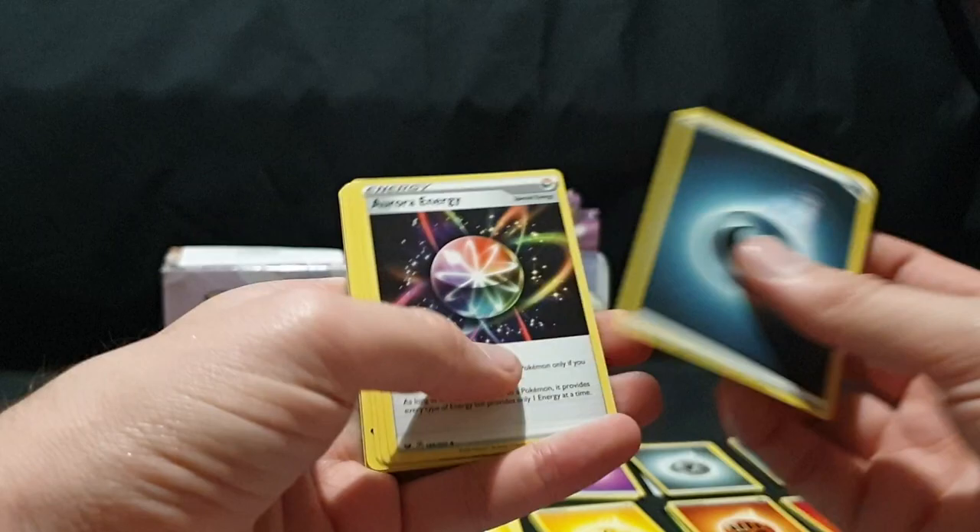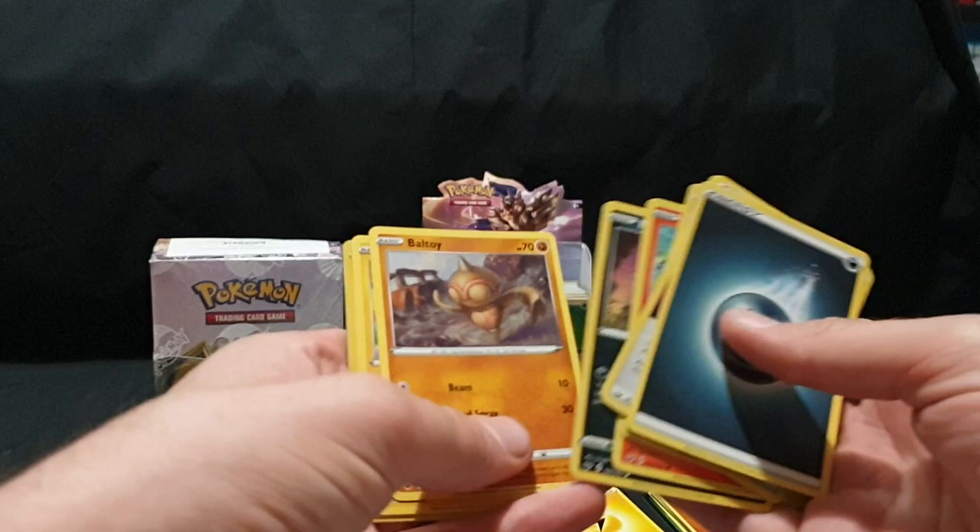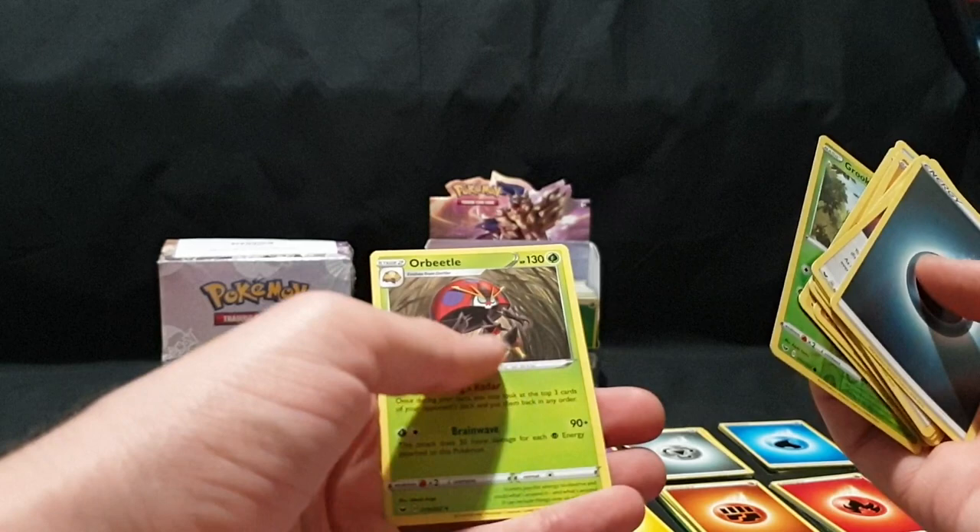Code card, one, two, three, and four. We have our Energy, Aurora Energy times two, double Vulpix, Nickit, Baltoy, Chinchou, Krabby, Grookey Reverse Foil, and Orbeetle.